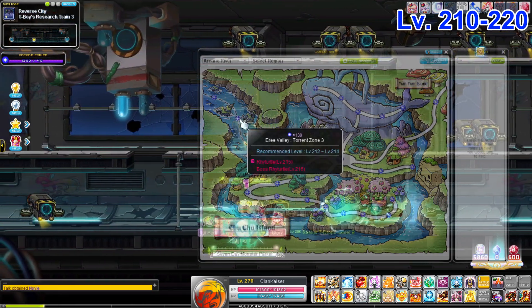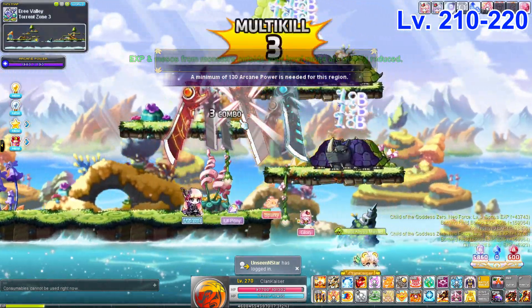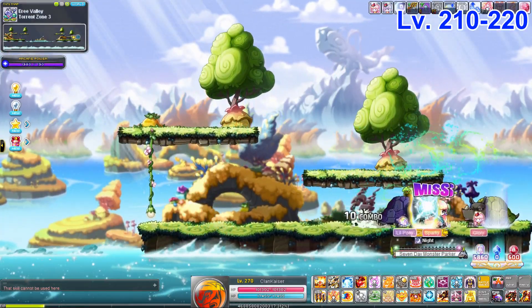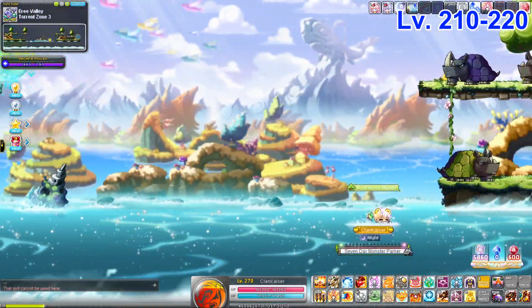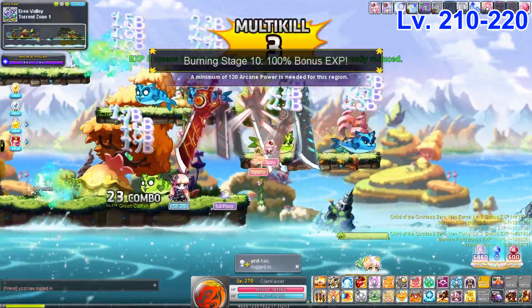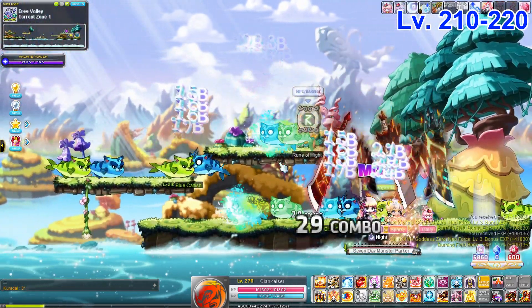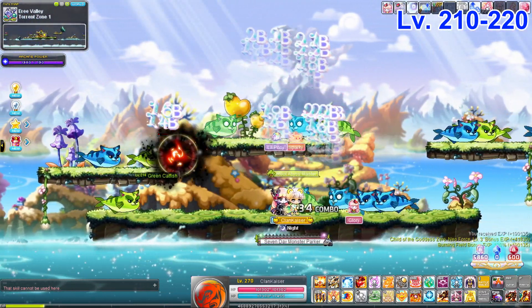For level 210 to 215, we enter Torn Zone 3, one of my favorite maps from Chu Chu. You can do a blade burst and keep traveling — it makes training more interactive because you can play with the water flow. Go left to right along the waterfall. For some classes it's a horrible map but for mine it's not too bad. Torn Zone 1 is basically the same — use the waterfall to carry you left to right, teleport over, and repeat.